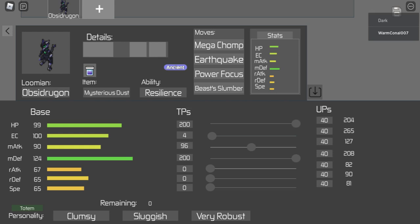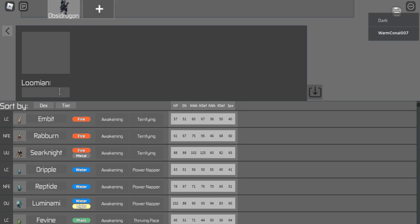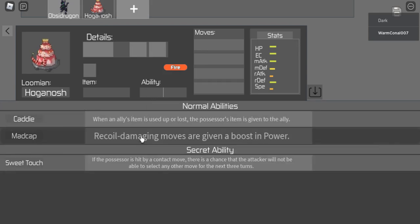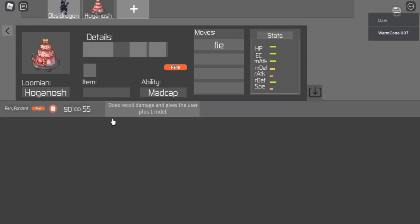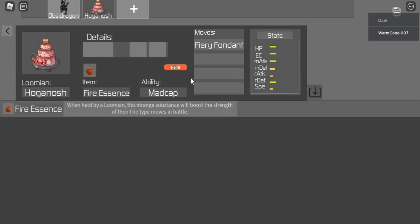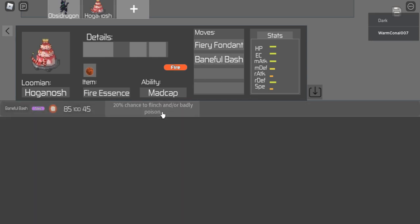Now we've got Obsidragon, I want to build a team around it to support it. When metal types come in, Obsidragon is going to be my melee wall, so I'm going to put in Hogganush. For the ability we want to run Madcap, which makes sense because we're running Fiery Fondant - it does recoil damage and gives the user plus one melee defense, and recoil moves are given a boost in power. I'll run Fire Essence on this. I'll also add Painful for a bit of coverage against water types, and Rejuvenate to get some health back.